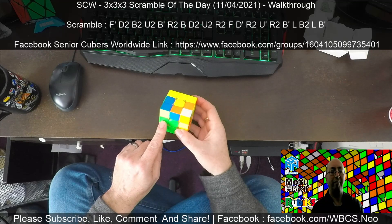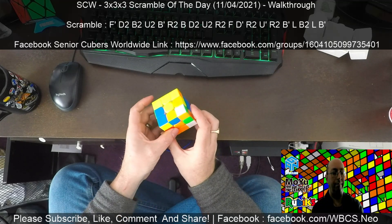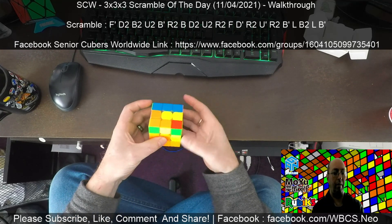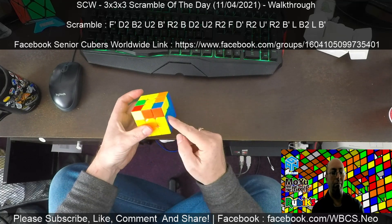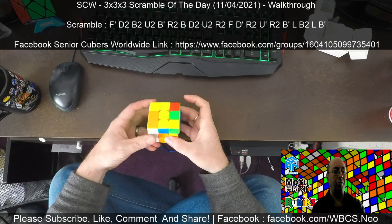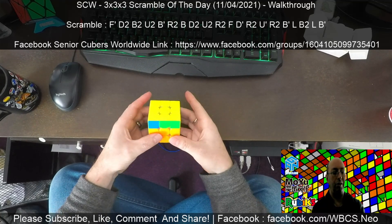From here, we've got orange-green, which is there. Blue-orange — we've already got a blue-orange edge in. So all I'm going to do is insert the edge piece. Already I've got the corner in, I should say. From here I would do a sune for this one to give me space for a full side.